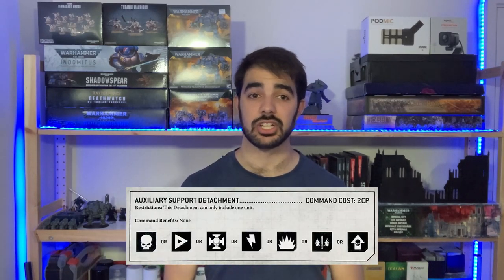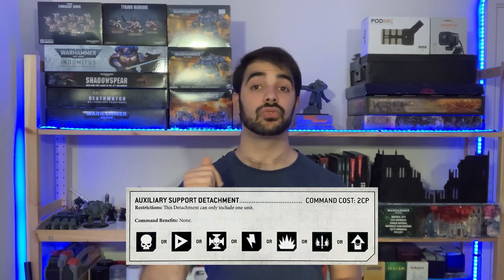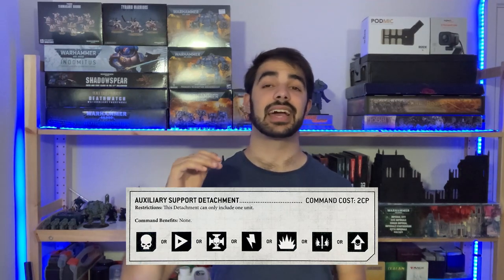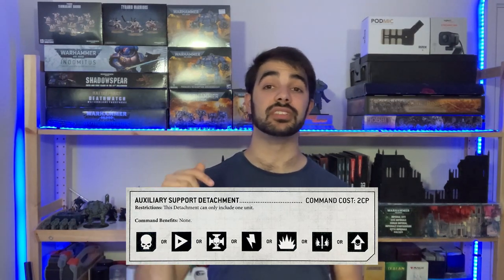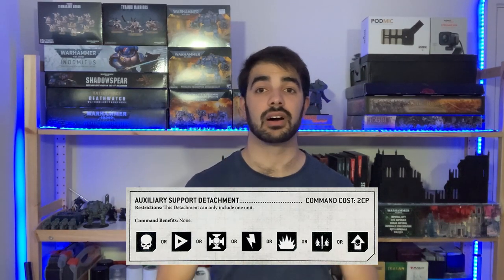The last detachment is the Auxiliary Support detachment. This allows you to add a single unit — whether HQ, Troop, Elite, Fast Attack, Heavy Support, Flyer, or Dedicated Transport — to your army list for a command cost of two command points. So if you just want to add one additional unit without meeting the minimum requirements of another full detachment, you can take this single unit and pay two command points. Generally when building army lists, I see the balanced detachments used most often, with specialist detachments used occasionally for specific list styles.